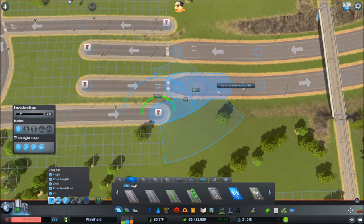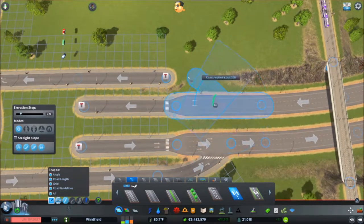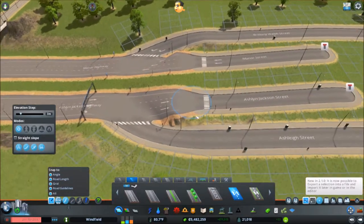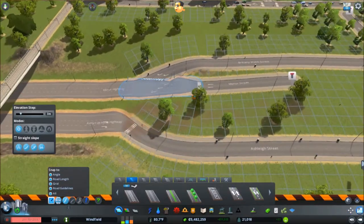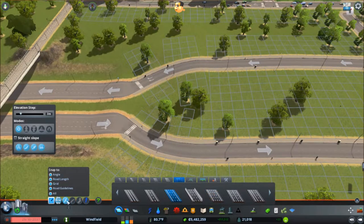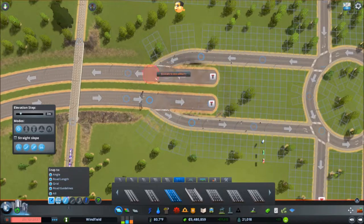That does not work. Maybe it is 9. Yeah, I don't know. Let's just go with 9. But that looks completely messed up. So I'm going to just redo the highway. Let's just do 10 units up — that's okay.